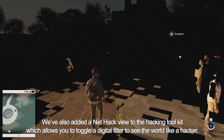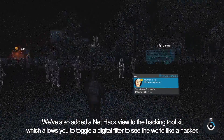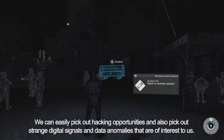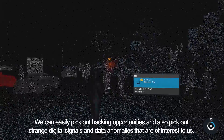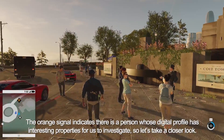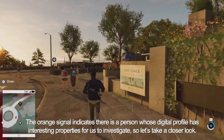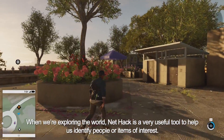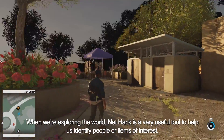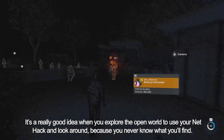We've also added a NetHack view to the hacking toolkit, which allows you to toggle a digital filter to see the world like a hacker. We can easily pick out hacking opportunities and also pick out strange digital signals and data anomalies that are of interest to us. The orange signal indicates that there's a person whose digital profile has interesting properties for us to investigate. NetHack is a very useful tool to help identify people or items of interest when exploring the open world — you never know what you'll find.